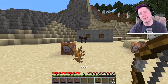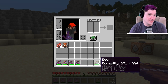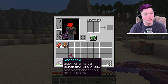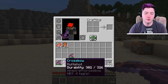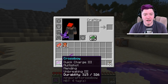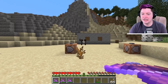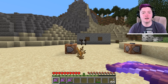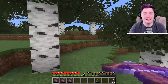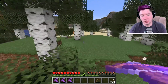Just like with bows, there are some enchants that cannot be added to the same item. With bows you can't have Infinity and Mending on the same bow. With crossbows, you cannot have Multi-Shot and Piercing on the same crossbow. You can have Quick Charge and Multi-Shot, or Quick Charge and Piercing, but you can't have Quick Charge, Multi-Shot, and Piercing all together. If I was to choose the perfect enchantments on a crossbow, I would choose Quick Charge 3, Multi-Shot, Mending, and Unbreaking 3. I go for Multi-Shot over Piercing because it's very rare that mobs are directly behind each other - more likely they're coming from an area and standing next to each other.